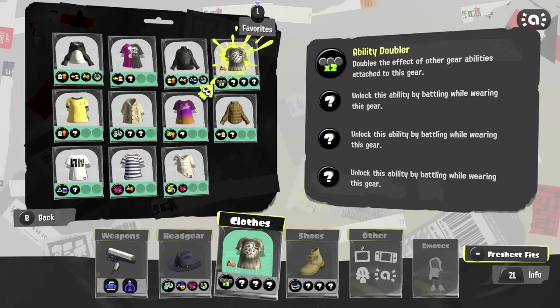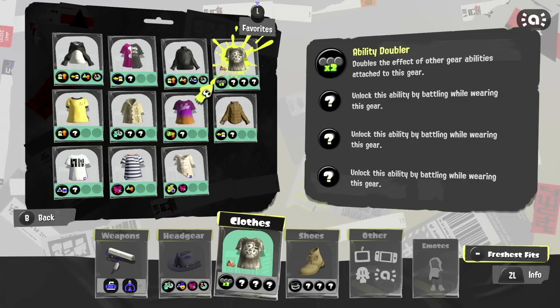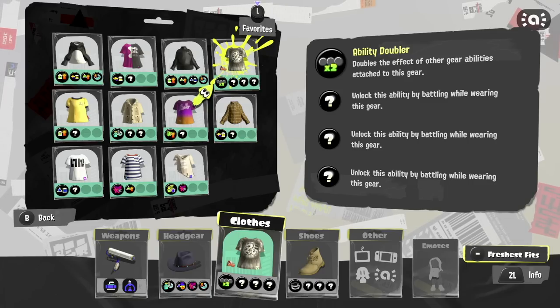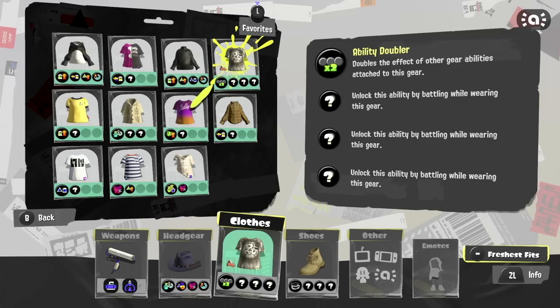You will need a fair amount of cash to do this, but provided you're winning some matches, you should gain cash as you're going. You could wait until the piece of gear has three abilities on it, but that's just going to take absolutely ages. It's much faster to scrub it once it's got one ability and continue. You can also pair this with a drink ticket, which will increase the likelihood of getting a specific sub ability. Once Splatfest is over, you won't be able to do this, so keep that in mind.